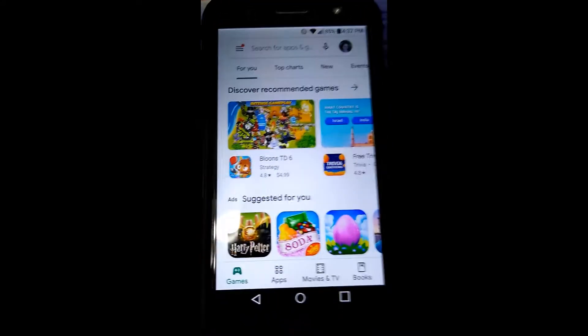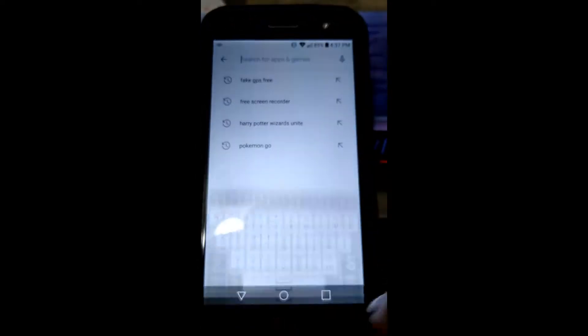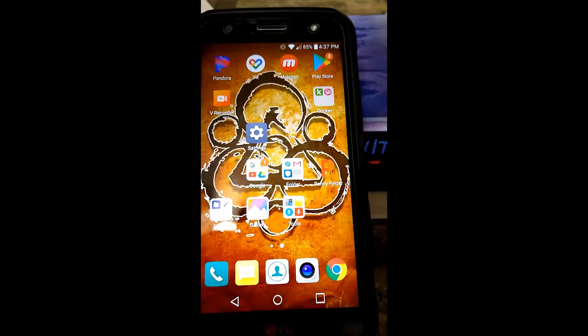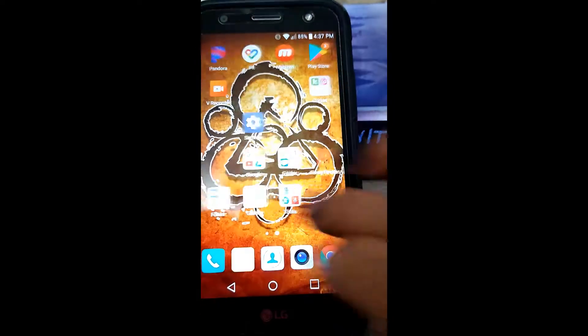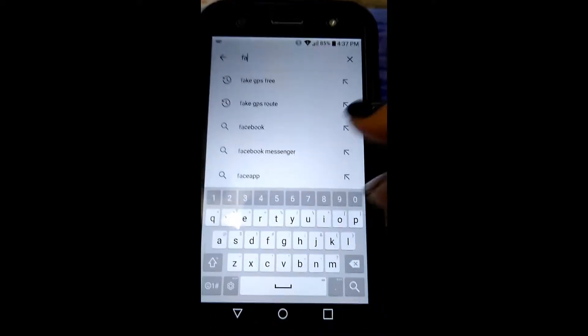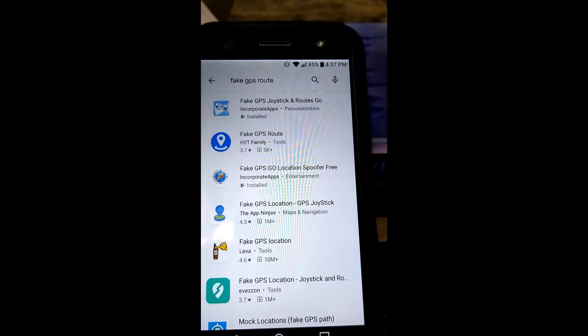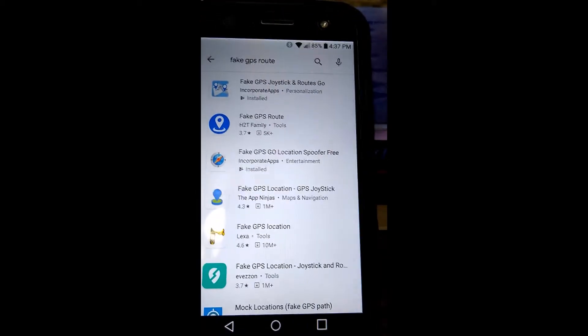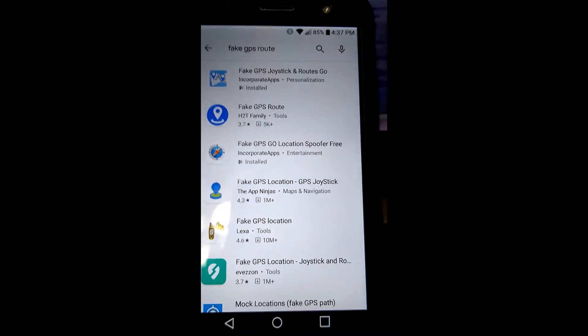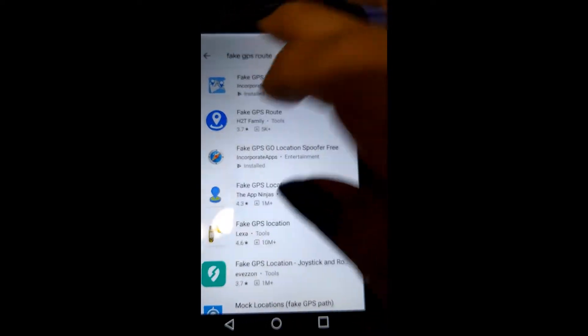At the Play Store, I need you to download Pokemon Go, and I need you to download an app called Fake GPS Route. It does cost money — it's like $3.99 — but it is worth $3.99 every day of the week.